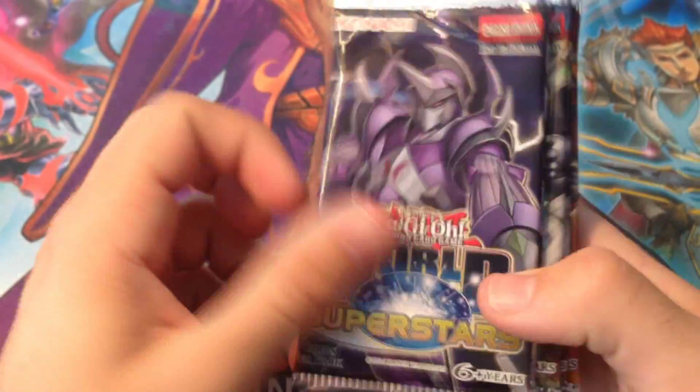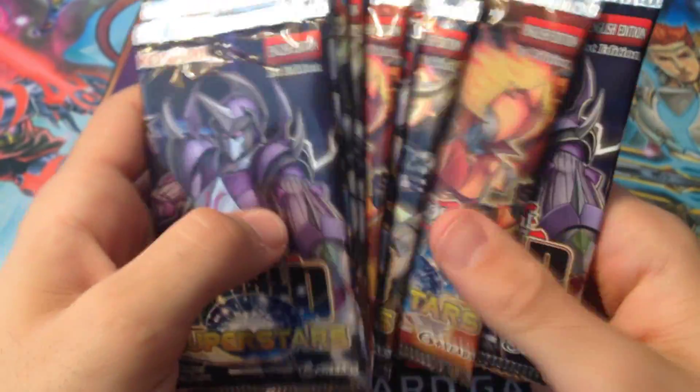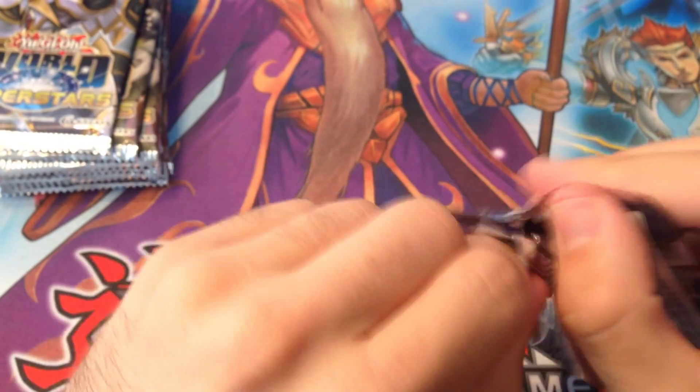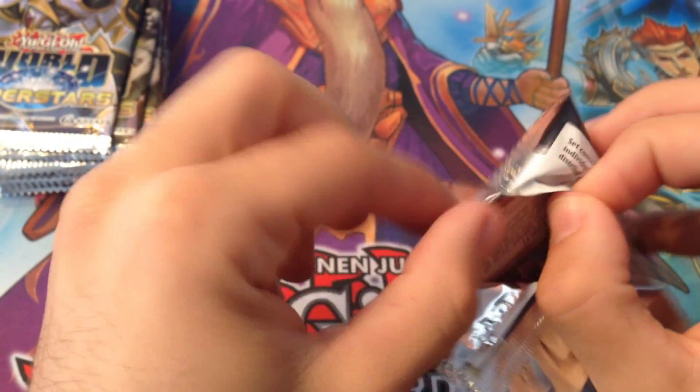So I got the World Superstars — like I said, I got nine of them. I actually bought all the rest at Target stocking, so that's all we'll be opening today. Still looking for those Star Seraph cards, and that's all I really want from here. So let's open it up.